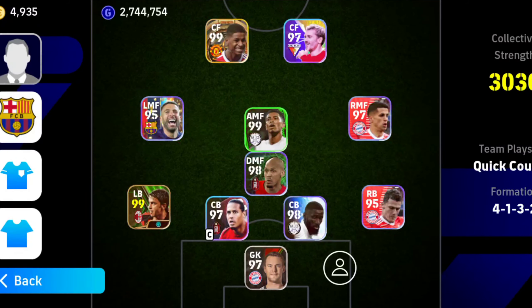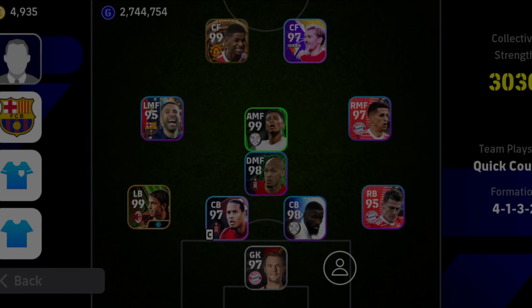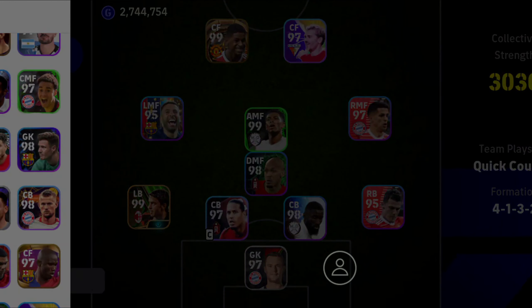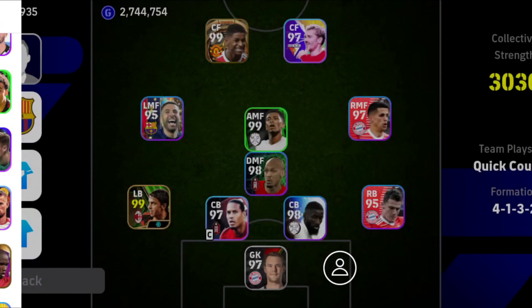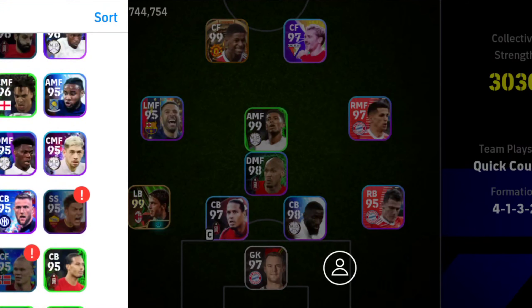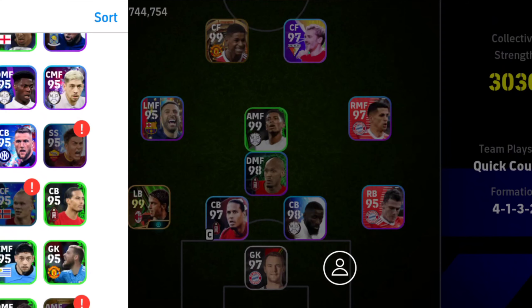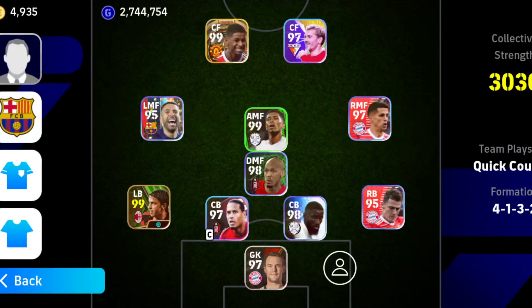For the goalkeeper, always use a player with good awareness, reflection, and reach. I use Manuel Neuer, as you can see — he's a very good shot-stopper. I also use Daya as a sub, but he hasn't been performing well lately so I've replaced him with Neuer, though he's also a good option.